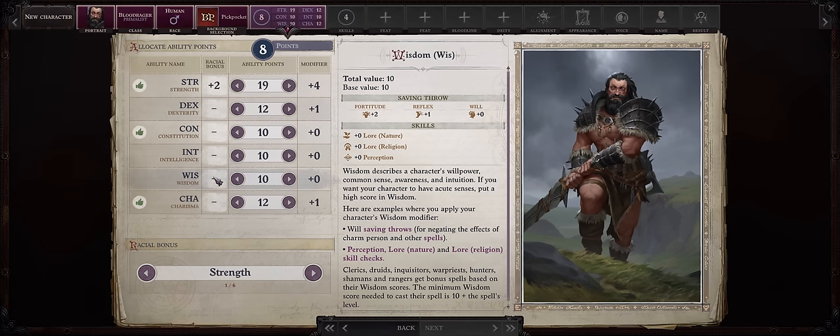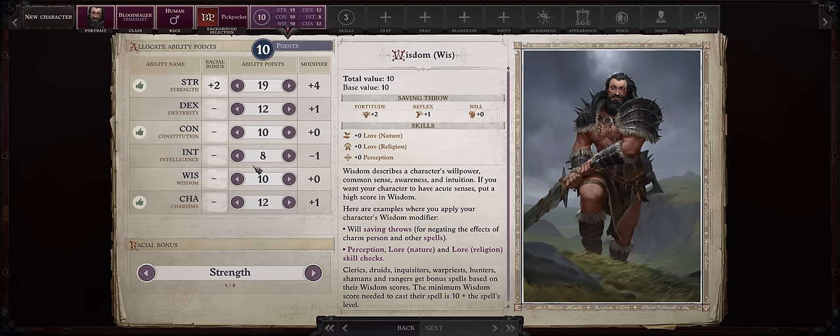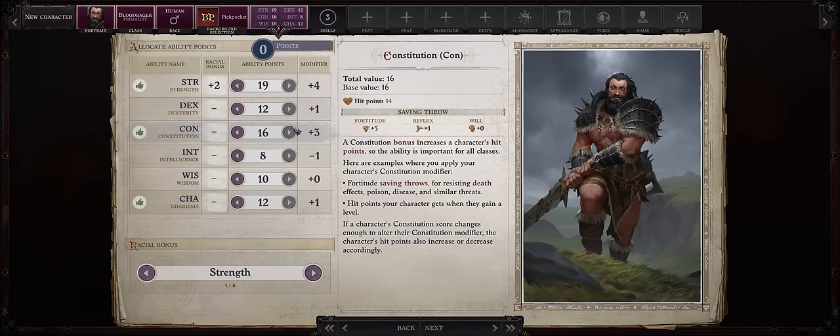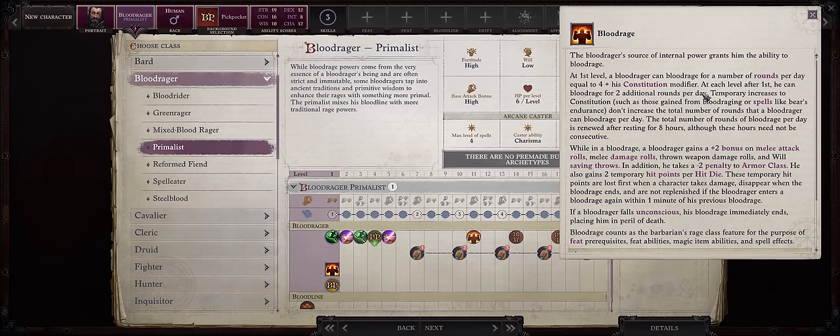You can dump either Intelligence or Wisdom. Intelligence is safer, since Wisdom is tied to will saving throws. You can get 16 Constitution, which has a bit of synergy with your Bloodrage ability — the uses are based on it. As soon as you hit level 5, you can have infinite uses of Bloodrage anyway, but Constitution is still great for hit points.